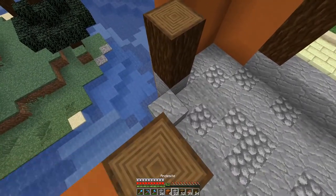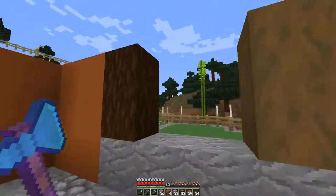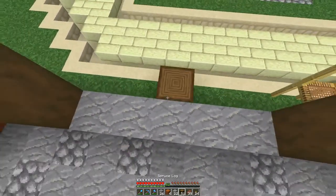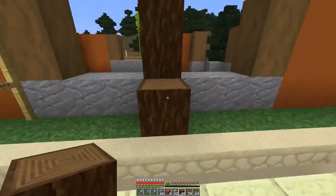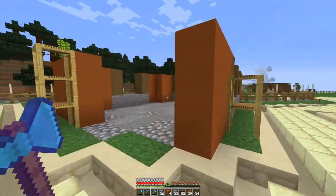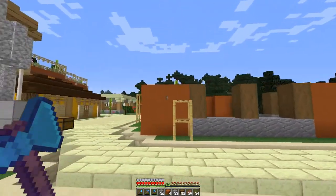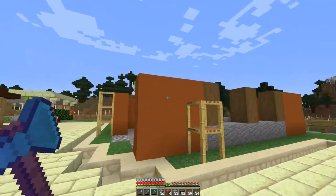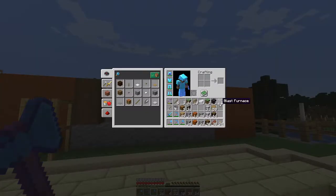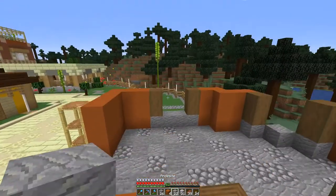I can put a window here, and these as you've probably figured are going to be stripped. That's a good start there, and I do need to do something across the top which is going to tie into the roof. I don't know if this is going to look good - we're going to see.